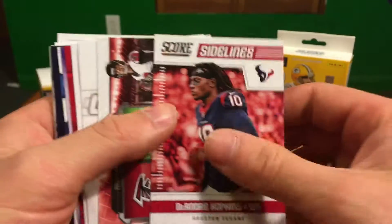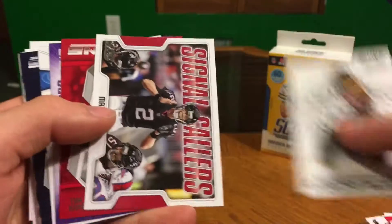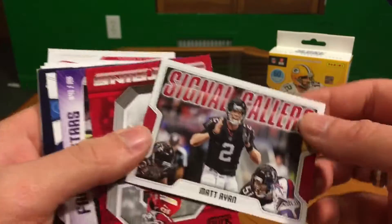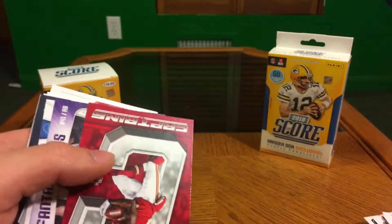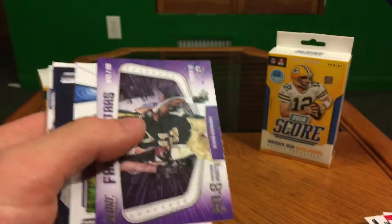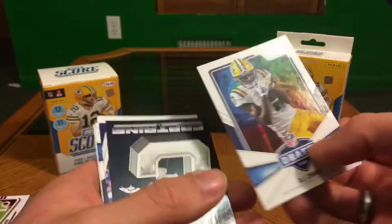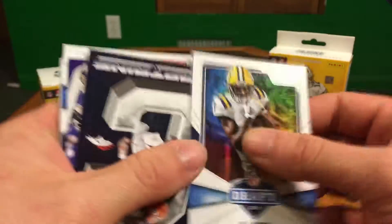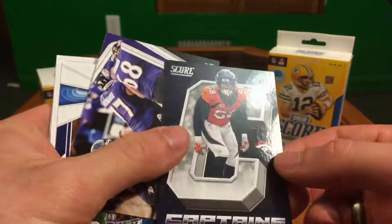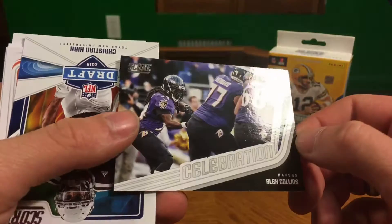Scoreboard Saints Lions 52-38 — high scoring game — Mark Ingram on the front there. Russell Wilson, DeAndre Hopkins Scoreboard, Falcons Seahawks 34-31. Antonio Brown, Matt Ryan Signal Callers. Tyreek Hill Captains, Fantasy Stars Alvin Kamara, DJ Clark. Von Miller Captains, Celebration Alex Collins — nice, Ravens.